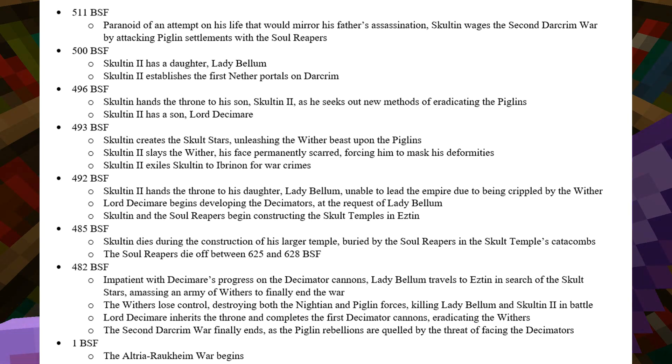In 492, Sculton II hands the throne to his daughter Lady Bellum, unable to lead the Empire due to being crippled by the Wither. Lord Decimer then begins developing the Decimators at the request of Lady Bellum. Sculton and the Soul Reapers also begin constructing the Sculpt Temples in Estyn. In 485, Sculton dies during the construction of his larger temple, buried by the Soul Reapers in the Sculpt Temples' catacombs.